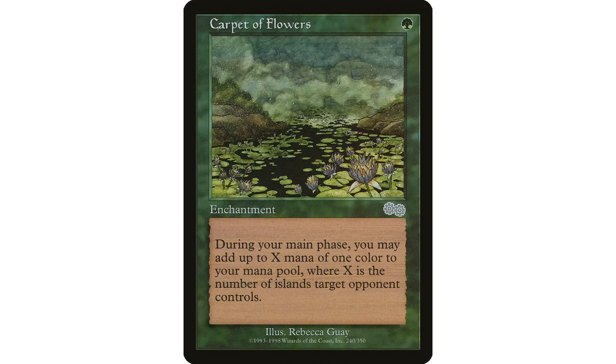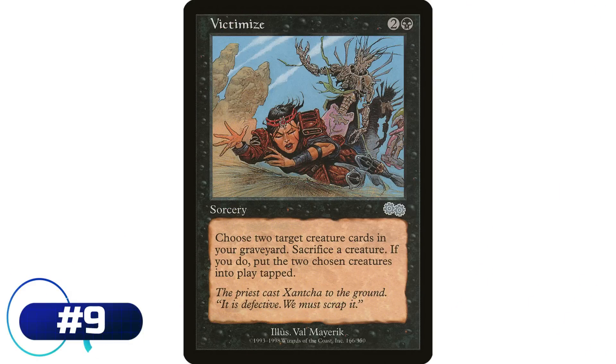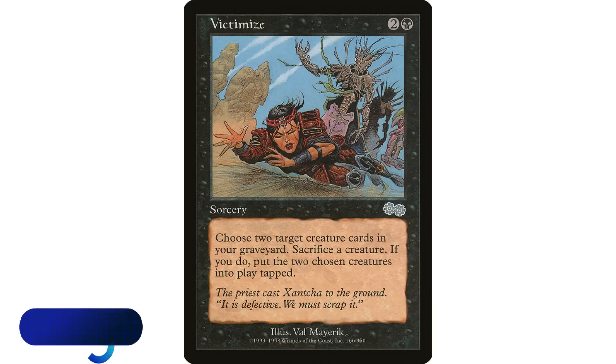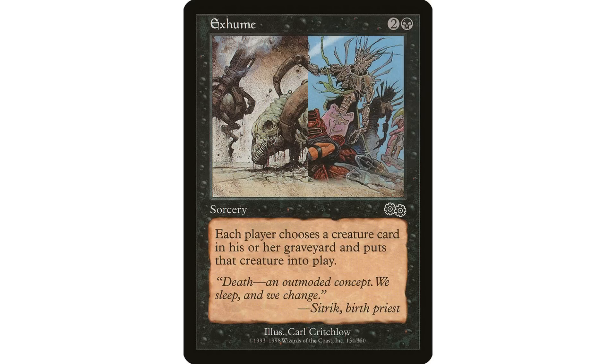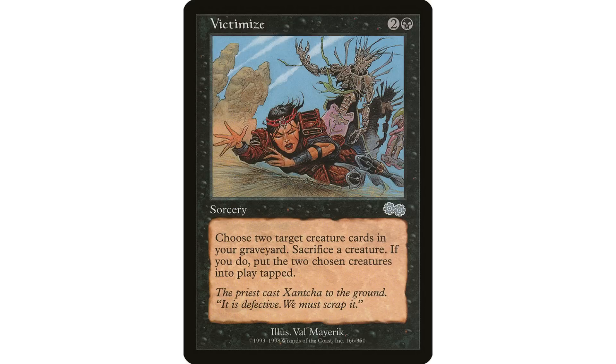Coming in at number nine is Victimize, a two and a black sorcery: choose two target creature cards in your graveyard, sacrifice a creature — if you do, return the chosen cards to the battlefield tapped. Really great recursion, one of the best. Especially if you're in a theme where you want to be sacrificing creatures, just sacrifice a token to get two giant creatures out of your graveyard. I could give an honorable mention to Exhume as well. Victimize gets played a lot in the Commander format because it fits both the recursion theme and the sacrifice theme, so it fits in a lot more decks.